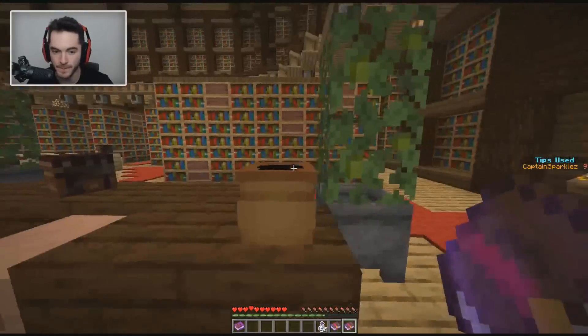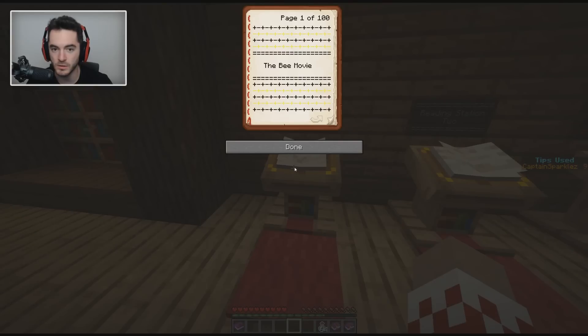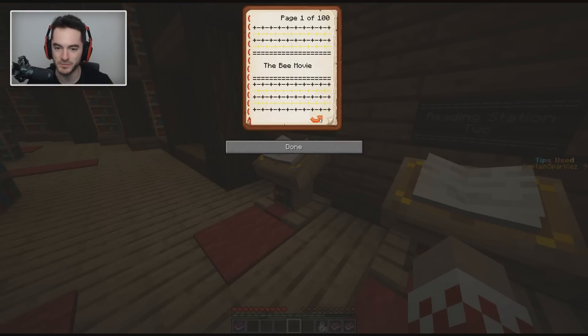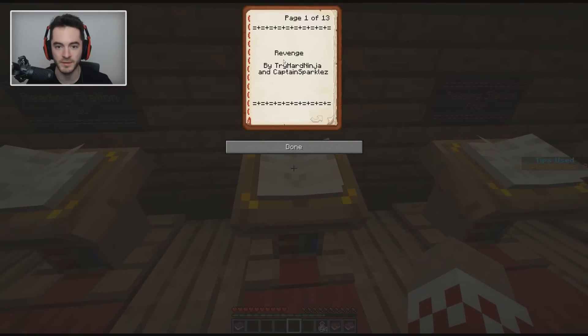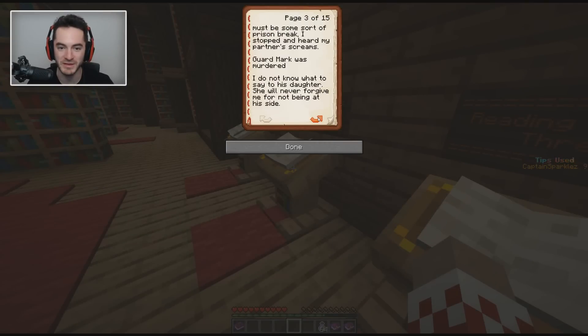Okay, question is: where's the crossbow? The other thing is reading station one — the bee movie, page one, two. Wait, is this actually part of the script of the bee movie? 'According to all known laws of aviation, there's no way a bee should be able to fly. Its wings are too small to get its fat little body off the ground. The bee, of course, flies anyway, because bees don't care what humans think is impossible.' I haven't seen the bee movie so I don't know if this is the accurate first page of the script. And then there's a book called 'Your Diary' — huh, bunch of Easter eggs going on here.